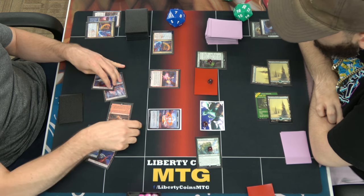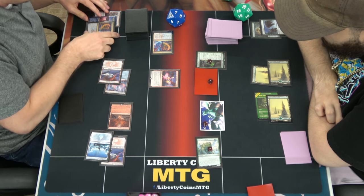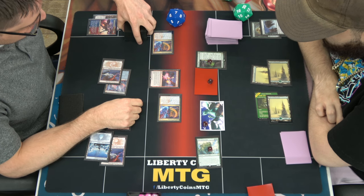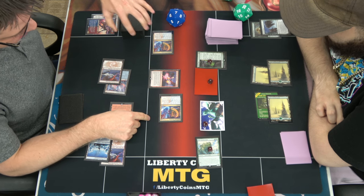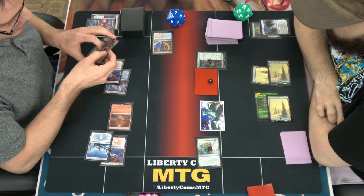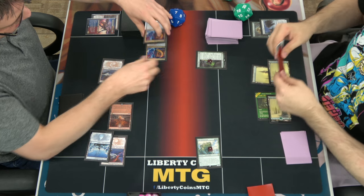I almost saved me one turn. So as an additional cost, exile an instant or sorcery from your graveyard — deals X damage to non-dragons, that's the CMC, and then anything that would die gets exiled instead. So does two? It does two, yeah. So these die, they're exiled. Yeah, and then this is still exiled.